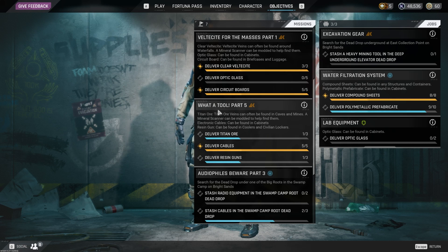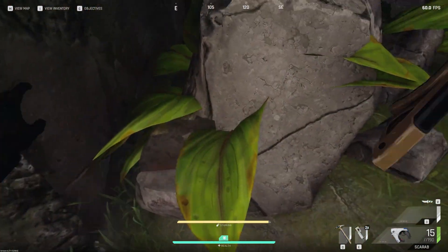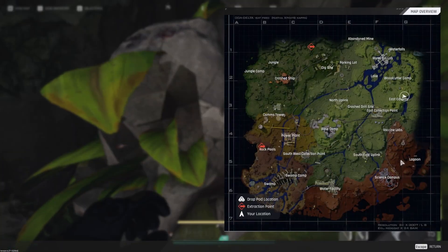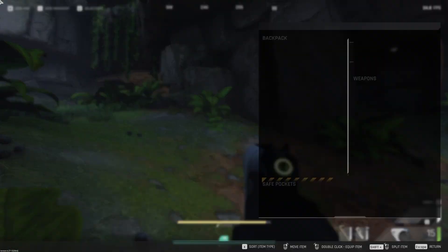You need to find Titan Ore for the quest Water Tool Part 5. We get some Titan Ore here. Currently in the East Cavern, so if you walk around a little and you look for the red glowing rocks, you should have your Titan Ore in no time.